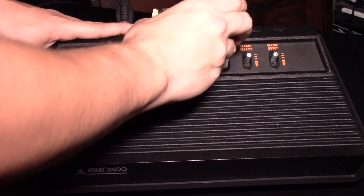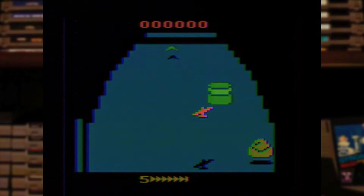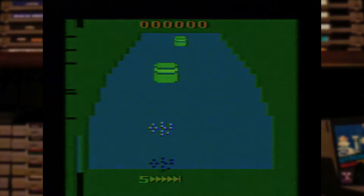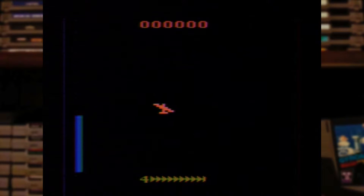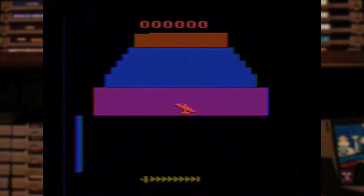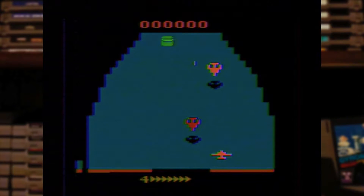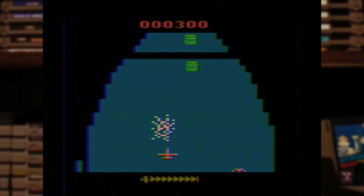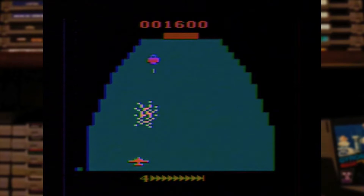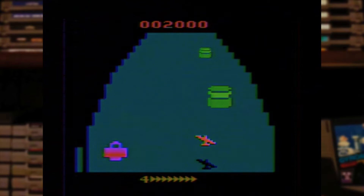Here we have the Atari 2600 version, also released in 1982. Due to the limited power of the Atari, the isometric view was taken out and it reverts to a vertical perspective, but they were able to keep the 3D depth. The core gameplay is still there — you fly left and right as well as vertically up and down, into and away from the playfield, but this time you're flying straight up. The Atari version has very limited graphics and sounds and is overall a very rough port of Zaxxon.